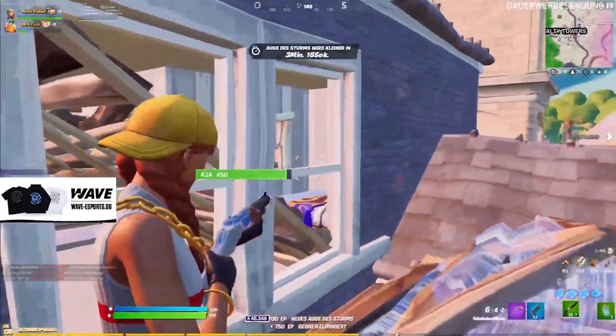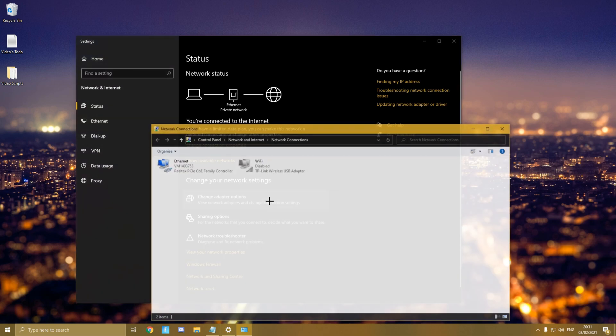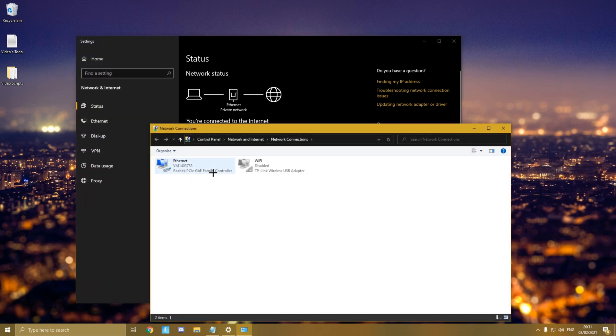Changing your DNS server makes a big difference in your internet, increasing speed and bandwidth — which is what we're looking for. Go to your taskbar, down to the internet icon, right click it, open Network and Internet Settings, then go to Change Adapter Options. You should have one or two adapters, either Ethernet or Wi-Fi.